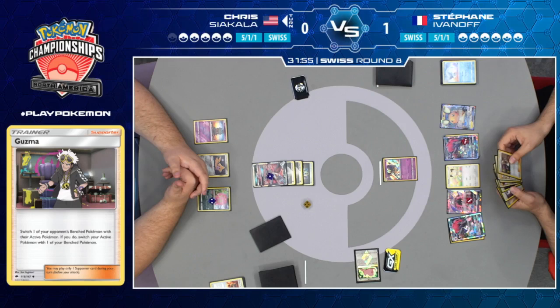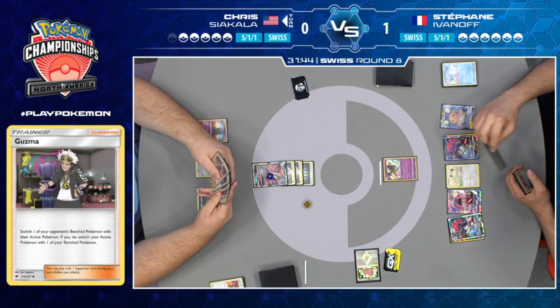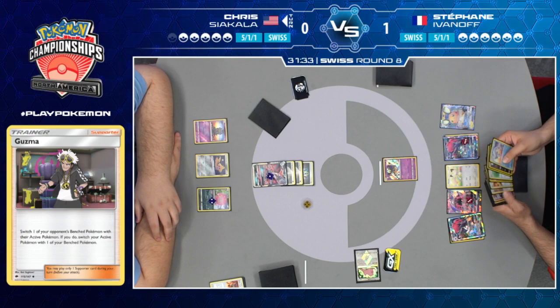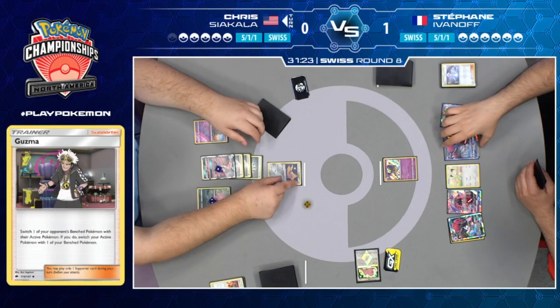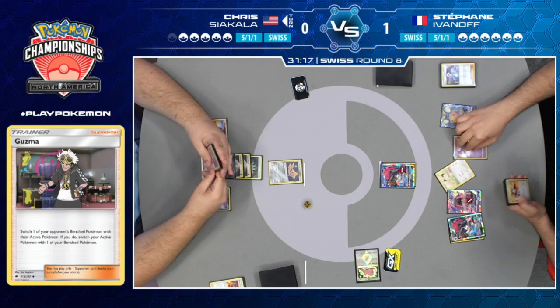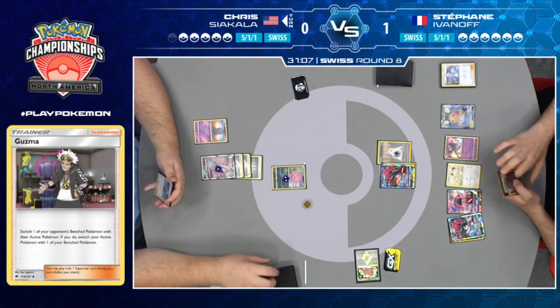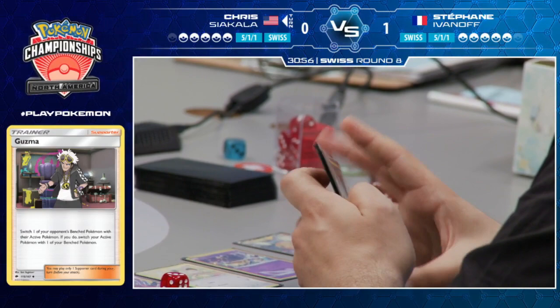This is not guaranteed over by any means. Stefan could do something like Guzma out your Marshadow, attach an energy, and just pass. Then if Chris doesn't have a way to retreat Marshadow — it's unlikely, but it can happen — Stefan would get another turn to attach another energy. If he can get energy into play, his attackers are just better than Chris's. Honchkrow GX, as annoying as it is, cannot actually do a lot of damage. We are going to see a Guzma — actually targeting the Jirachi. He's going to go ahead and try to knock it out, get the Double Colorless Energy on there and just ride Riot is Beating for the knockout.